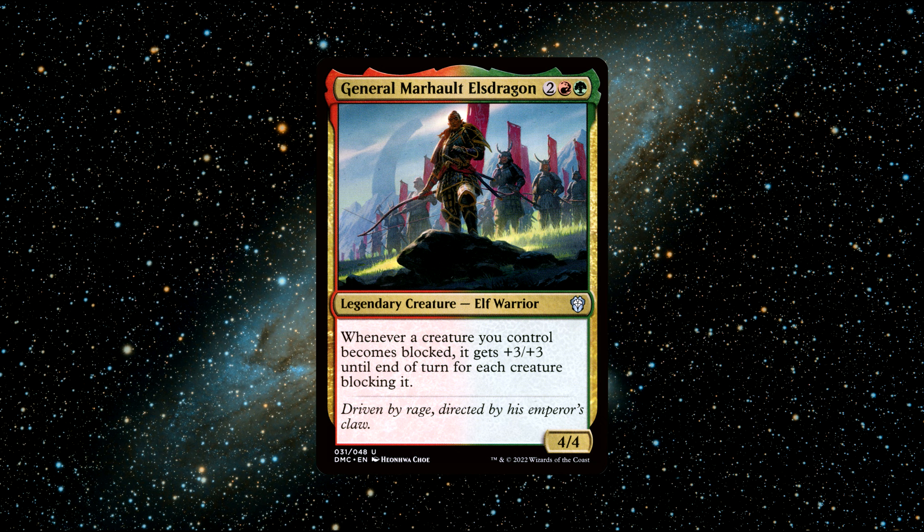General Marhald makes an excellent Gruul aggro commander where you just keep attacking with as many creatures as you can, most likely breaking through each time because people aren't going to want to block. Combine this commander with trample and you can very quickly eat up chunks of your opponents' life totals even if they do block — because if they block, you get +3/+3, and with trample that damage passes over.